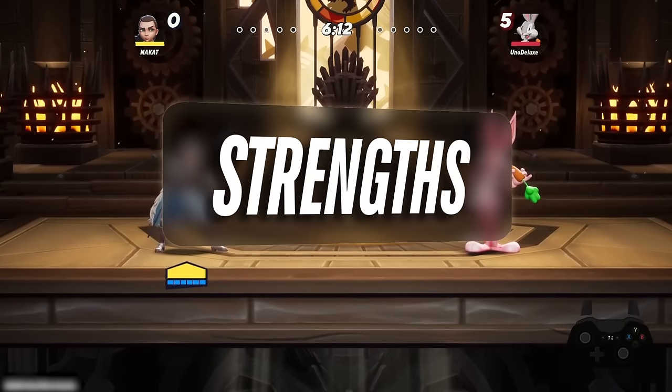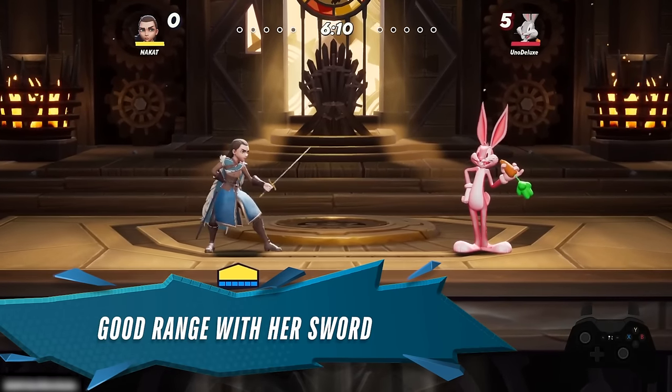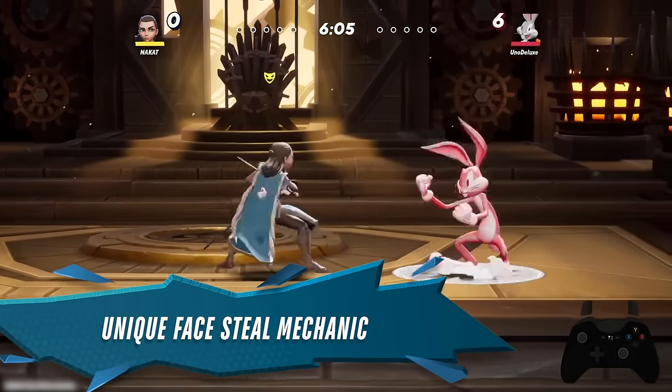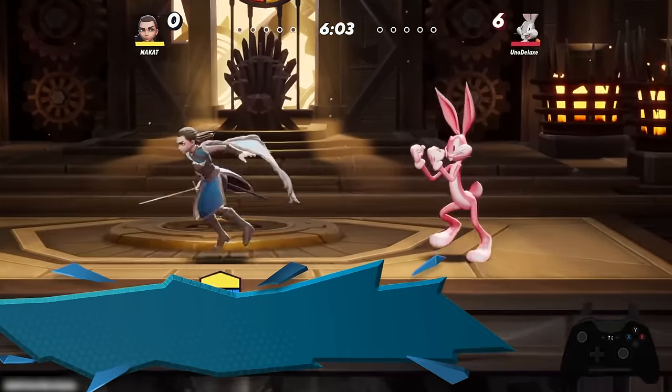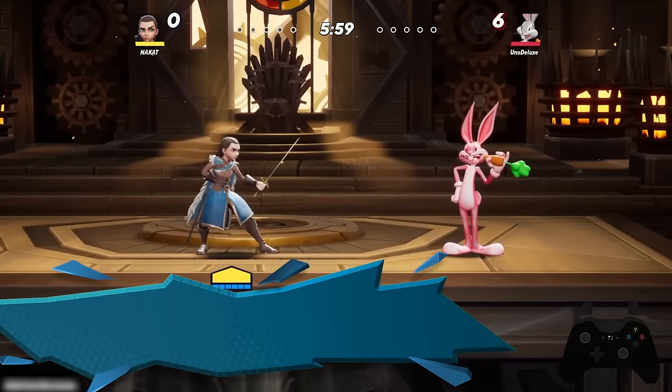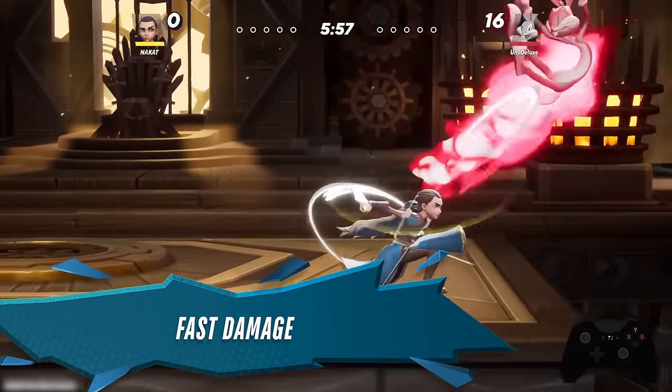Her strengths are: she has a sword which gives her good range, she has a great combo game, a unique face steal mechanic that allows her to use moves from her opponents, she has strong horizontal kill power, and she racks up damage very fast.